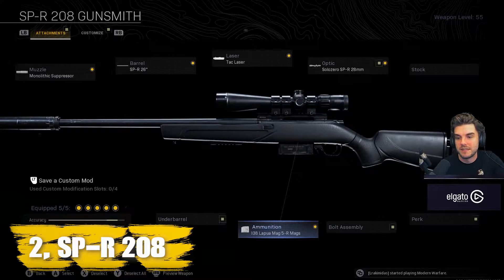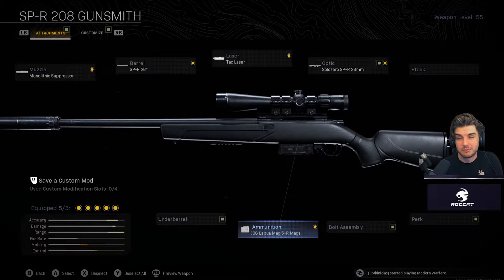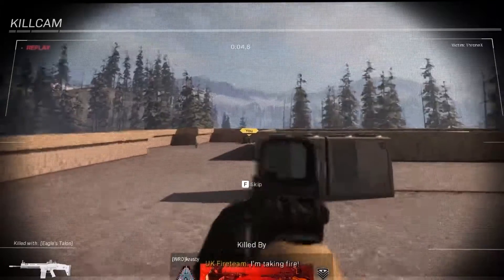Number two: SPR 208. Next we have a sniper that has burst onto the scene in season six — it's the SPR. First things first, you'll need a monolithic suppressor to stay silent. Next, the SPR 26 barrel for some fantastic range and damage velocity. A TAC laser to increase ADS speed is also good. You'll need a scope — a good one to go with this gun is the Solo Zero SPR 28 millimeter. And for the ammo, a Lapa Mag is the one to go with, as you will get better bullet velocity, damage range, and damage overall.